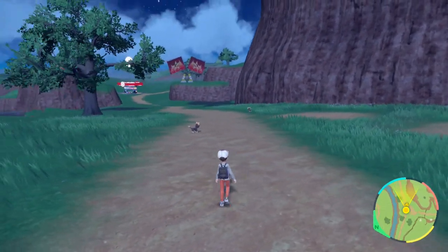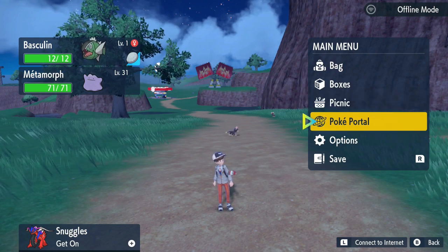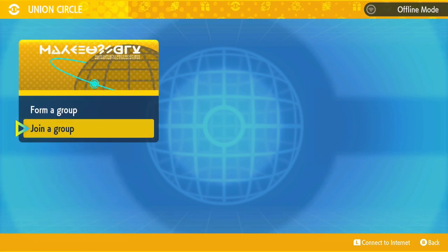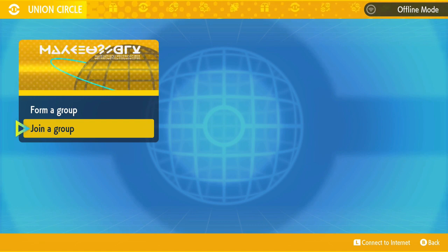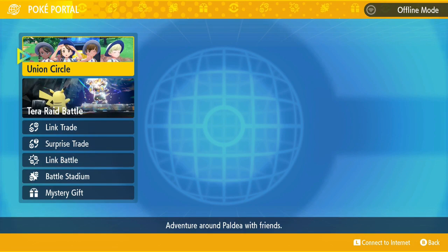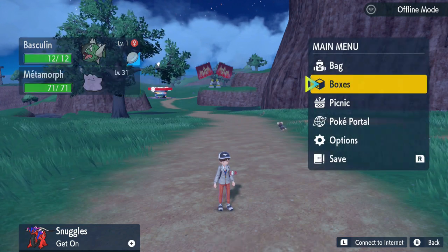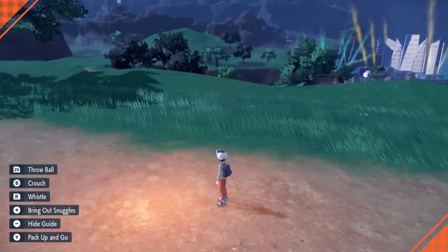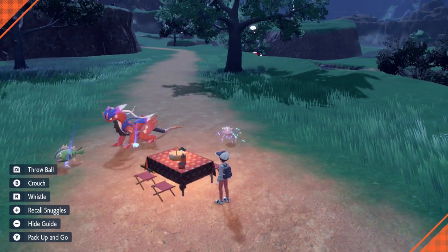Once you're set up in the Discord, I'll send you a link code. To join, go to the Poke Portal, then Union Circle, click 'Join a Group,' and type in the code I give you. Once you're in my game, all you need to bring is a Ditto and an Egg Power sandwich.